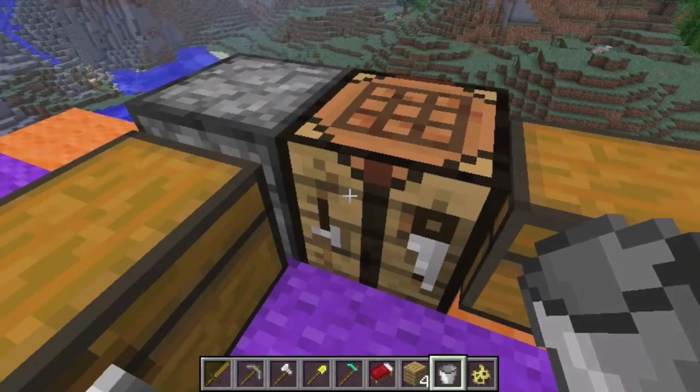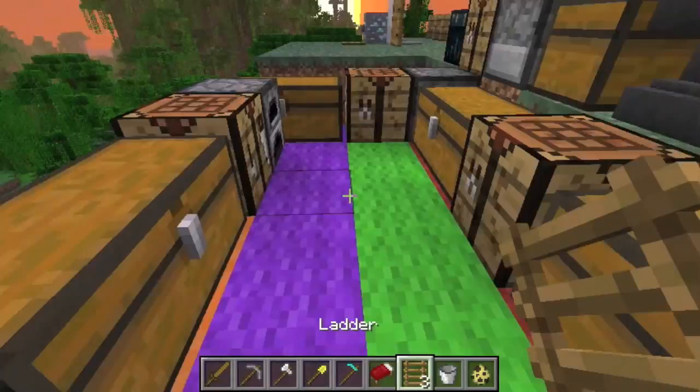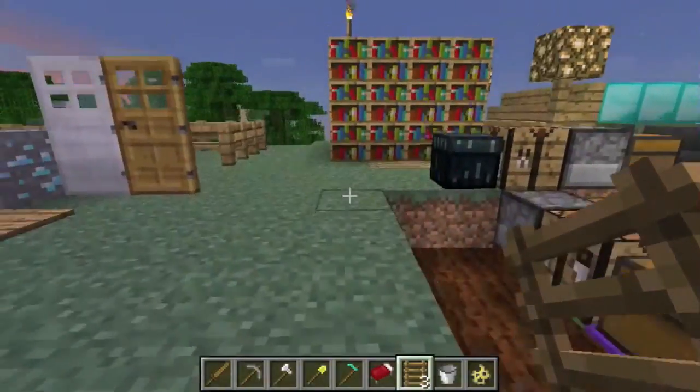Ladders are like vines — you can climb them. So if you want to build a treehouse, you're probably going to have to build a lot. You can just place them and climb straight up.